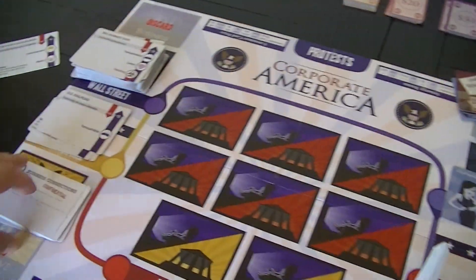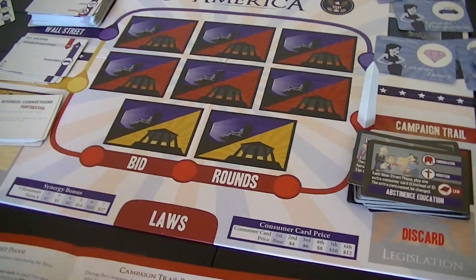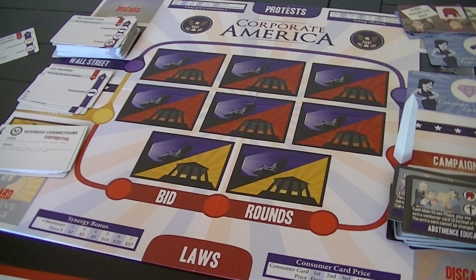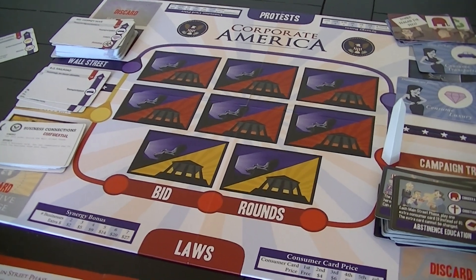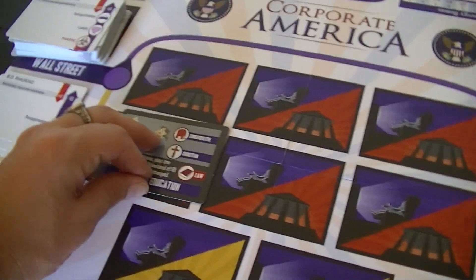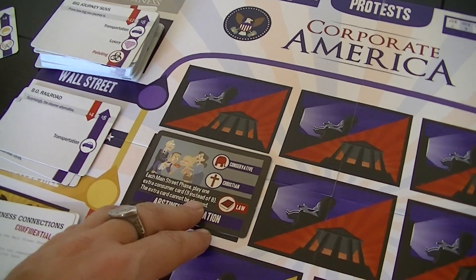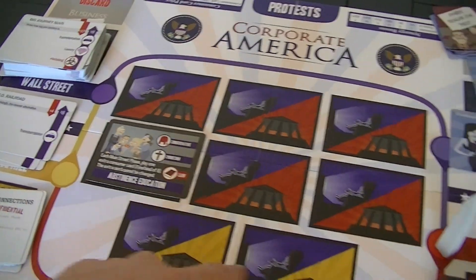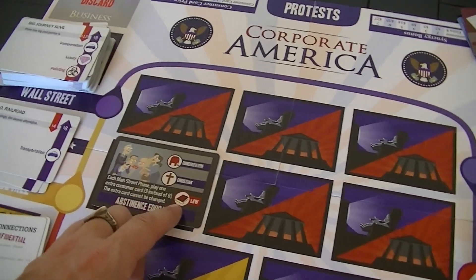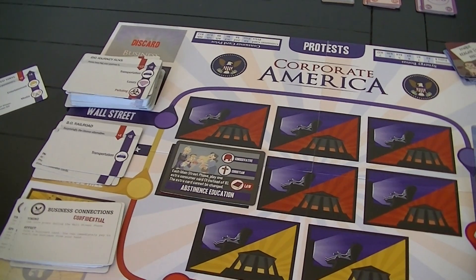Six legislation cards are turned face-up as election issues. Based on your businesses, you might like some and dislike others. For example, this one has a law which lets each Main Street phase play an extra consumer card — nine instead of eight. The extra card can't be changed.